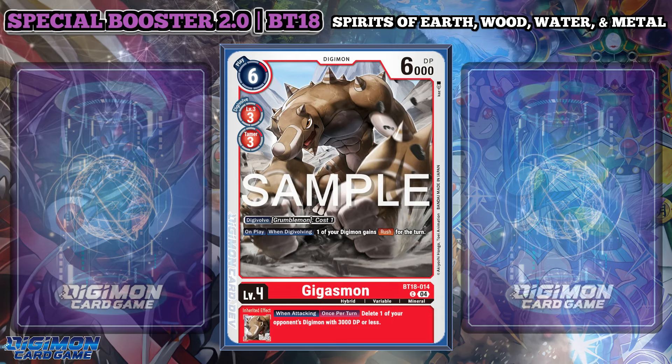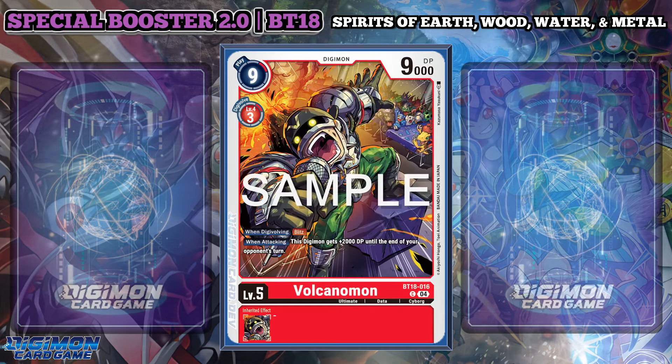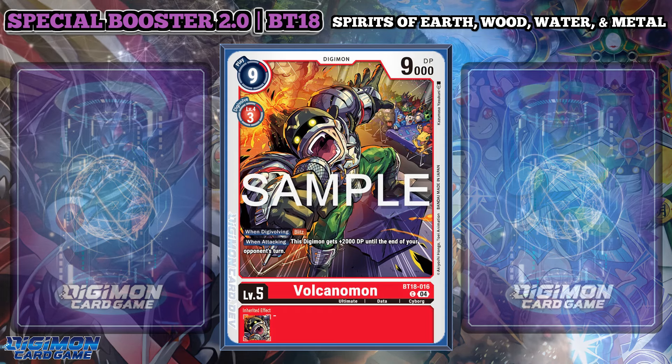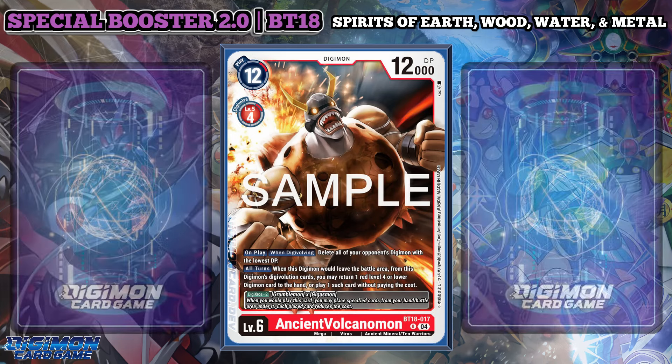Gigasmon has the same inheritable, but its on play and when attacking effect gives one of your Digimon rush for the turn. Volcanomon, yet another non-canon level 5, has a when Digivolving effect that lets you Blitz, and a when attacking effect that gives you plus 2,000 DP until the end of your opponent's turn — for a pseudo-11,000 DP body, that's kind of nice, especially in Sealed. Ancient Volcanomon can Digicross from Grumblemon and Gigasmon and has an all-turns effect identical to Ancient Wisemon. The on play and when Digivolving effect simply deletes all of your opponent's Digimon with the lowest DP. In Sealed, I love this — removal is always great.